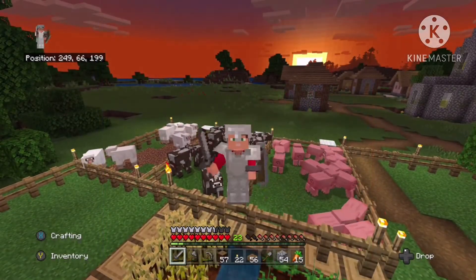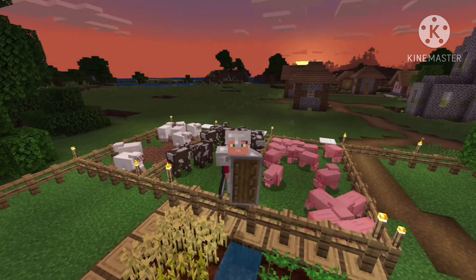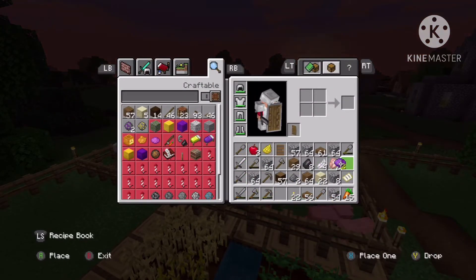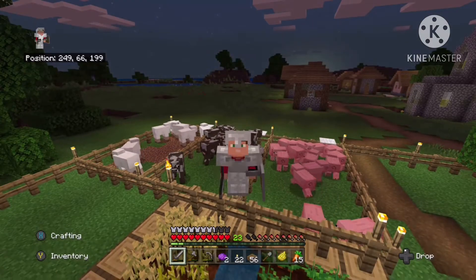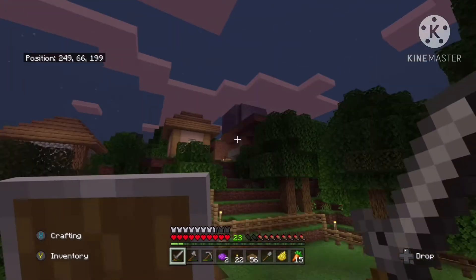Yo what's up guys, back with another Minecraft video. Today I whip out two different colored dyes — and you might be wondering why I'm whipping out two different colored dyes. It is getting dark. Also you can see my house in progress.